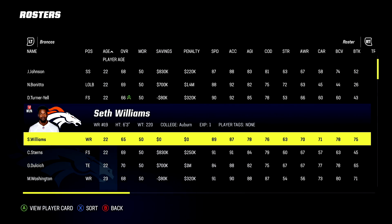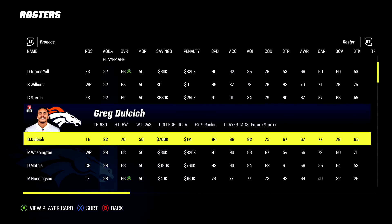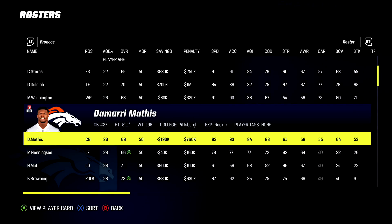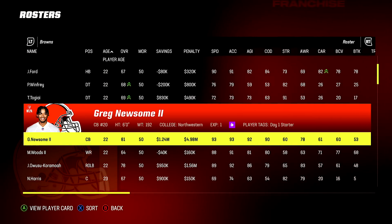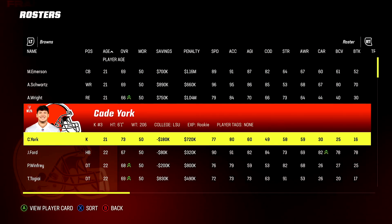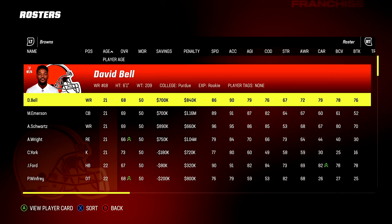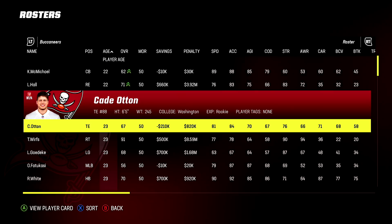The Denver Broncos, obviously with no premier picks because of the Russell Wilson trade, did not get any players with a hidden dev. Benito 69 with a normal, Greg Dulcich 70 with a normal, math also looks like a hell of a corner at 68 with a normal. The Browns, very similarly to the Broncos, didn't have a premier pick, but they got some nice rookies: Winfrey 68, Jerome Ford 67, Kade York the highest rated rookie kicker with a 73, Emerson 69, David Bell 68 - no dev trait but a good crop of rookies.